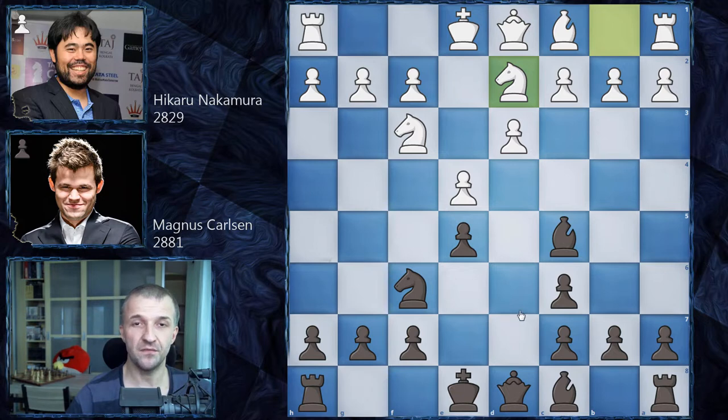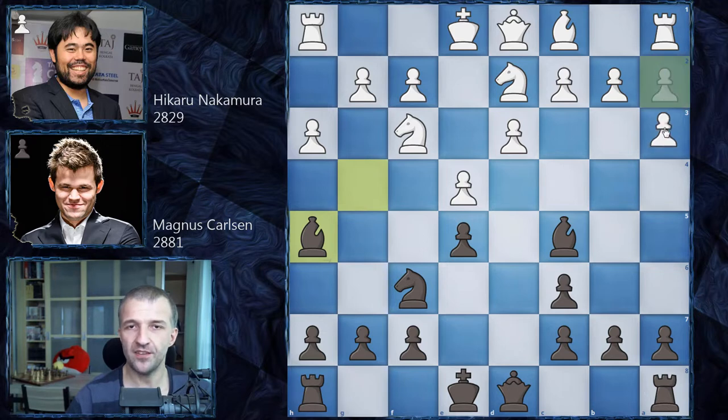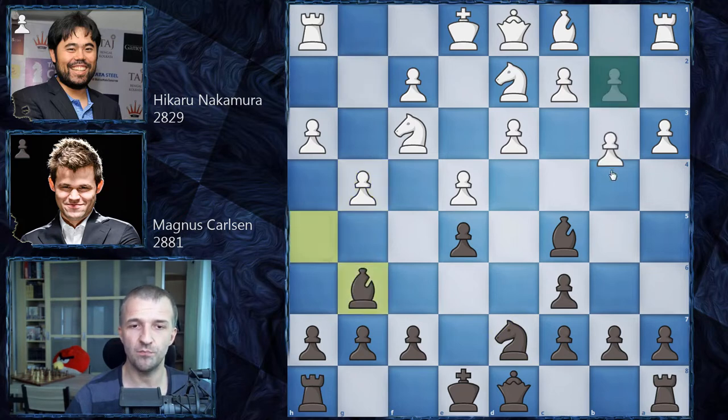Magnus could castle but takes a sideline: bishop g4, h3, bishop h5. Knight c4 is the main idea in the Ruy Lopez, attacking e5. Usually e5 is defended by knight d7 then f6. Hikaru chooses a3 — quite new at the top level. Magnus continues normal development: knight d7, f6, knight f8. Then we have g4 by Nakamura kicking the bishop to g6, followed by b4 kicking the bishop again, this time to d6.